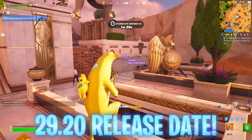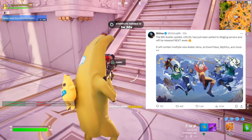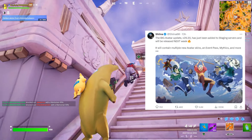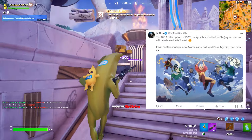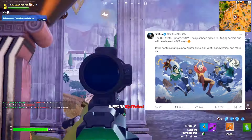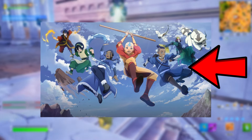Update 29.20 is going to be happening before April 12th, and it's literally just been confirmed from Sheena: the big Avatar update 29.20 has been added to the staging servers and will be released next week. It will contain multiple new Avatar skins, an event pass, mythics, and more — many characters that we're seeing in the image he attached to this post.